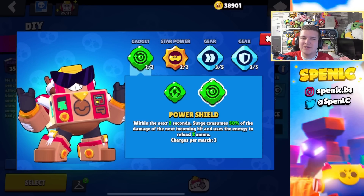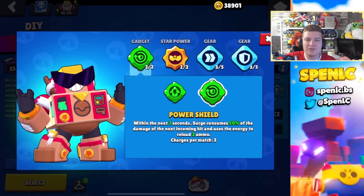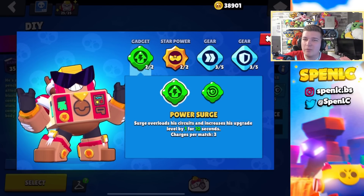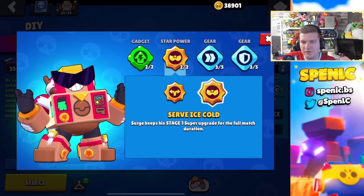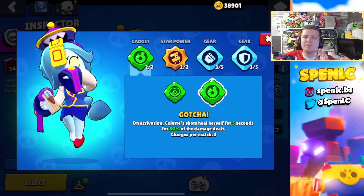Surge's gadget Power Shield recently received a nerf and it's really awkward to get consistent value out of it. Maybe on ladder I might use it especially in Brawl Ball, but Power Search is definitely the better gadget overall right now because you're stuck on the first level quite often in this meta. Server Overload is the star power all of the time. In terms of gears I pretty much run this setup all of the time.